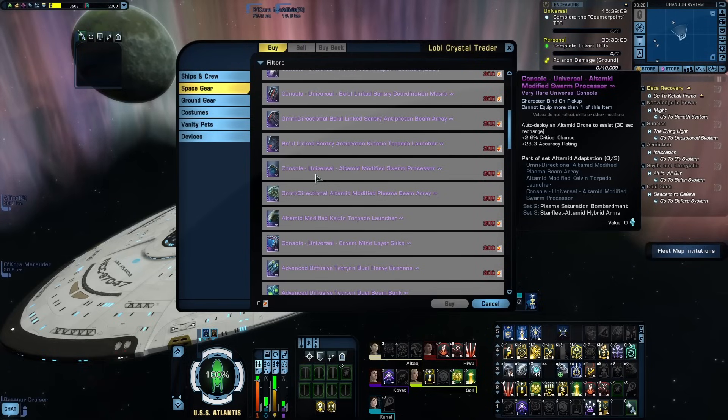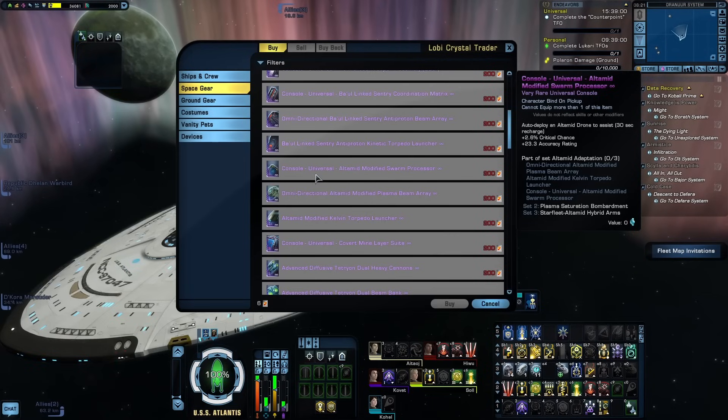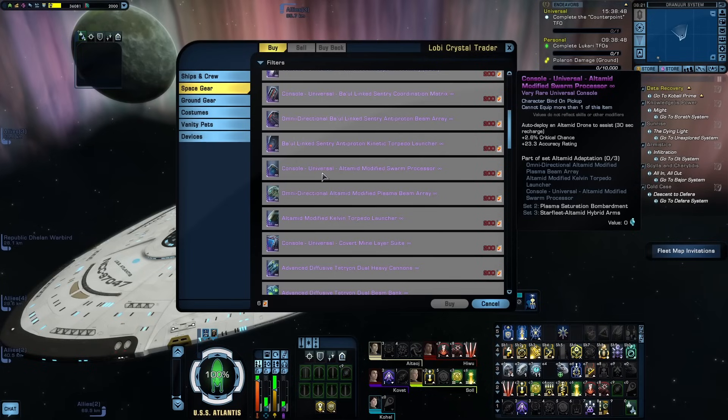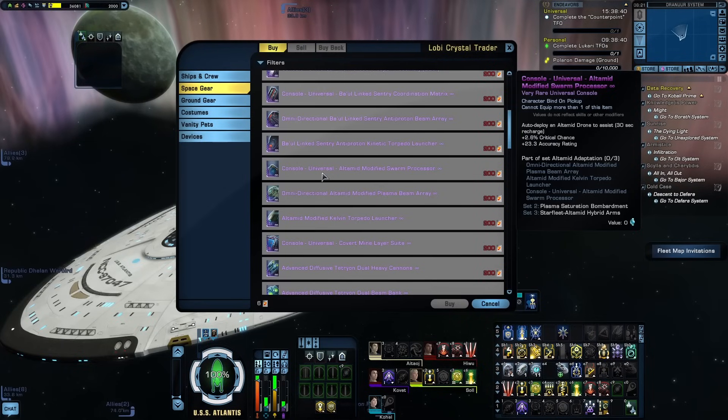While this set is really good for plasma weapon builds, the console itself is actually good for pretty much any type of damage build. If you're looking to buff your crit chance, this is worth looking at — though I would look at the Zero Point Energy Conduit from the new Romulus reputation first, as its crit chance buff only maxes out at 2.4% but is much more obtainable for free-to-play players. Or you can just run both and have a ton of crit chance.